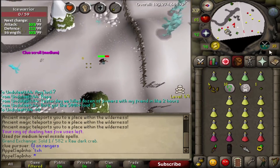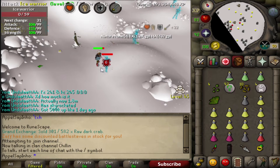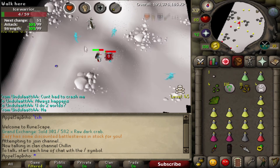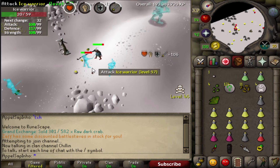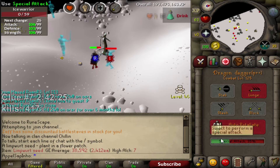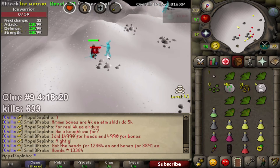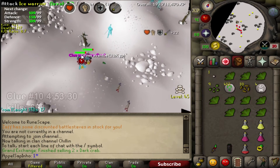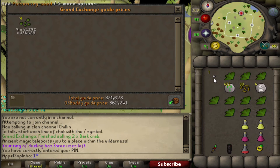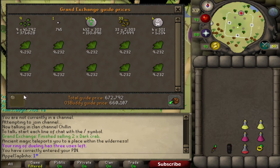Then I went to the Ice Warriors at the Ice Plateau, which is in level 50 Wilderness, with my imbued Ring of Wealth. You can get there by using the Annakarl or Ghorrock Teleport, a teleport tab, or by using the Obelisks. With the Ring of Wealth equipped, Ice Warriors in the Wilderness have a 1 in 64 drop rate of medium clue scrolls. A nice thing about killing Ice Warriors is that they are quite AFK. It took me a total of 4 hours and 54 minutes to kill 670 Ice Warriors and get 10 medium clues, which is around 67 per clue. On average it took me 29 minutes per clue. In these almost 5 hours I made a total of 650k profit.